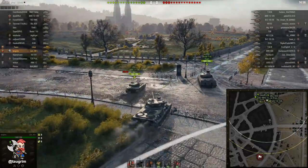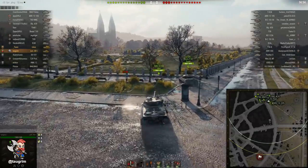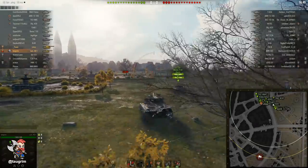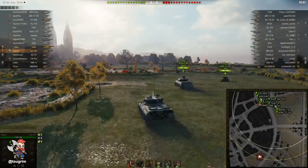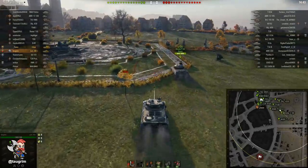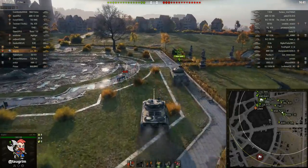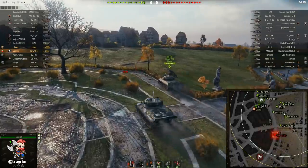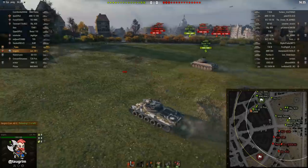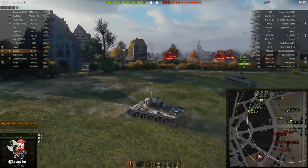First thing to note when loading into a battle, aside from the tier, is to look at how many arties they have. They do have two arties, and that's going to influence what I might do and where I might go. Typically if there are arties, I'll go up along the 9 lane down to about E9. In some battles I act even in an autoloader like this tank as the primary spotter, even though that exposes me to some risk, and I'll spot if my team is not doing so properly.